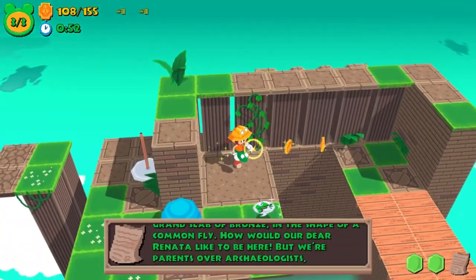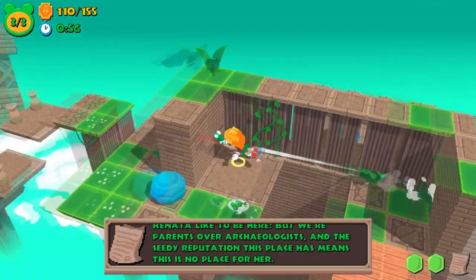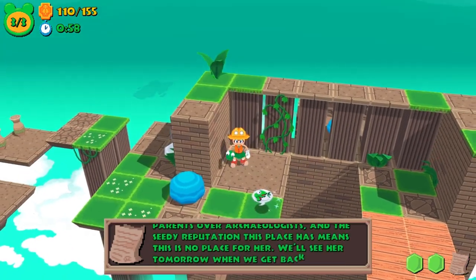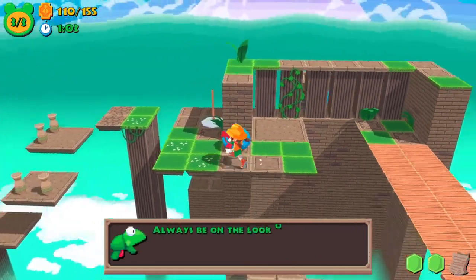One of the collectibles in every stage is a set of notes that shed some light on the backstory and lore. But the real draw of Frog Gun is the titular tool and all the things it allows you to do throughout the game.